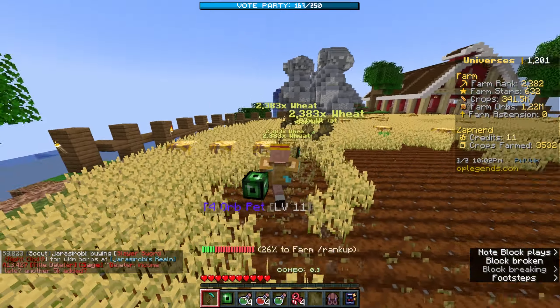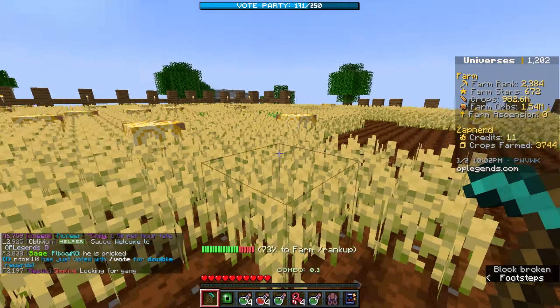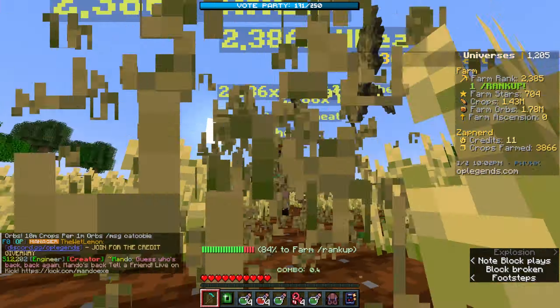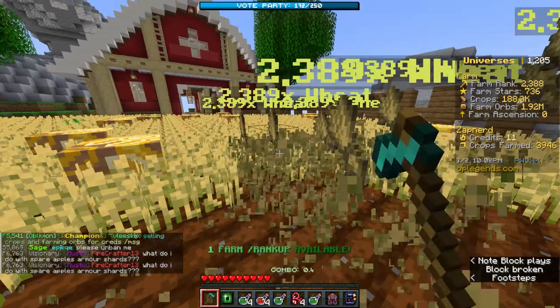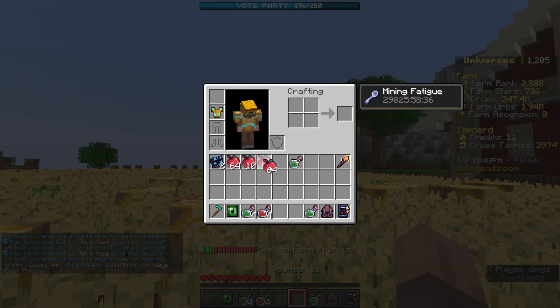I literally missed it, but the snowball thing went off and it was breaking all of those crops. The snow was spawning and it just breaks the crops — that enchant is actually going off quite a lot. Oh my god, it happened again — it's actually giving us a good amount of wheat. We also got a couple farm keys and a relic crate key.